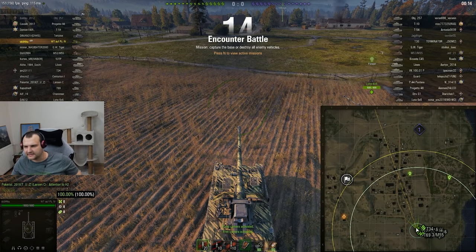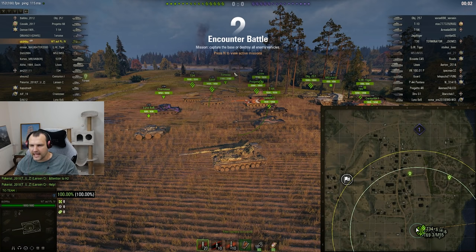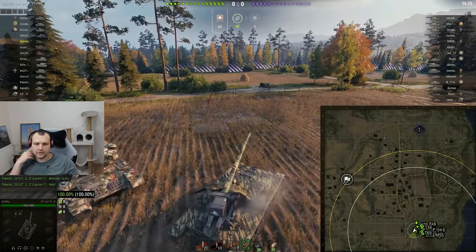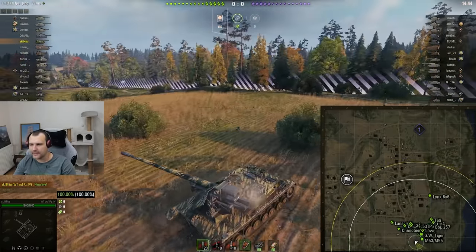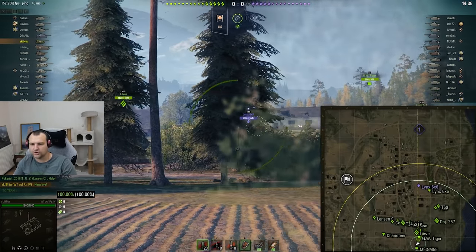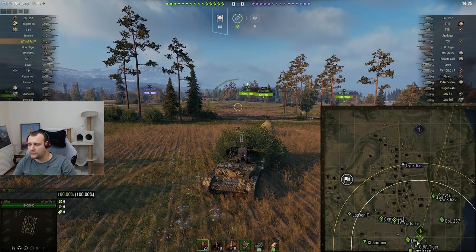Now we are teleporting into the second battle — the magical Murovanka. I don't know how many of you remember the old-school version when we had a hill instead of a ditch and very thick bushes over there. If you had a smart light tank, you'd win the battle automatically because it would go through the bushes slowly and outspot everyone. Anyways, let's focus. We have Murovanka, tier 9 tier 8 matchmaking.